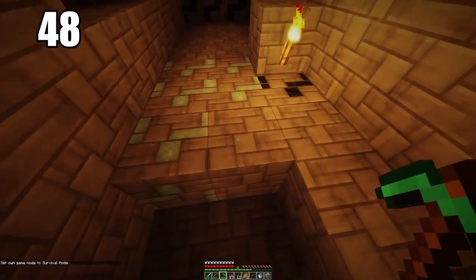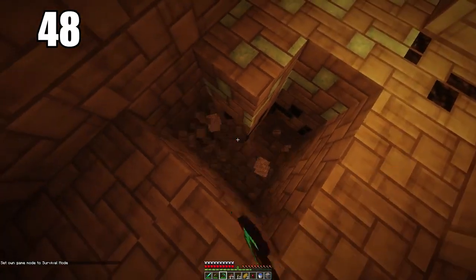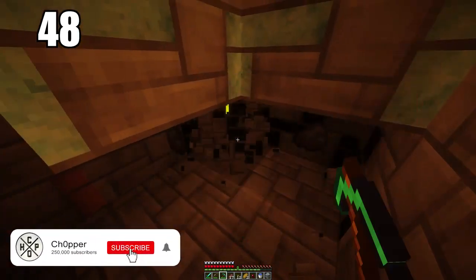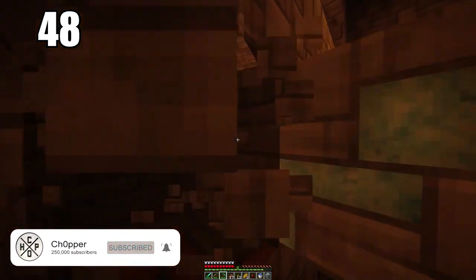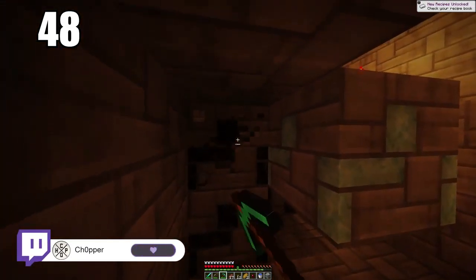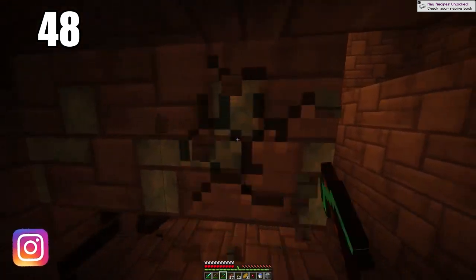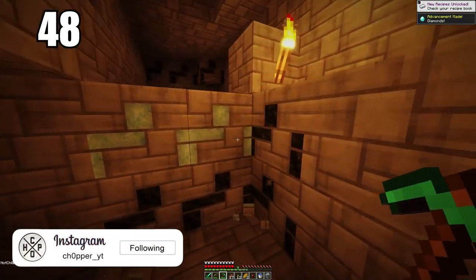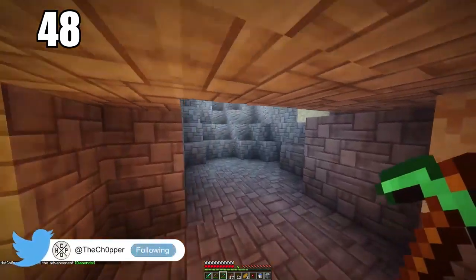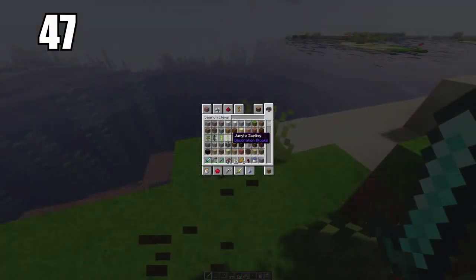Number 48 is to isolate your ores when mining. For example, if you stumble across some diamonds in a rough spot that could be dangerous, the best way is to cut out everything around the ore so the block is just hovering. Then when you know it's safe, go ahead and pick up that very valuable ore. The last thing you'd want is to mine that ore and have it fall into a lava pit or somewhere you can't reach it.